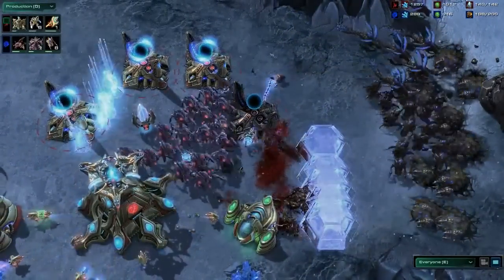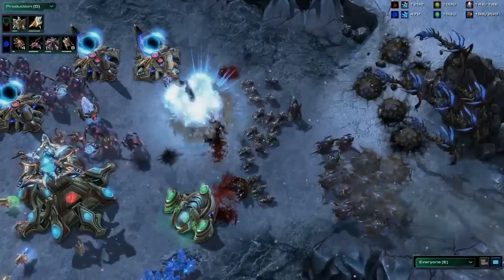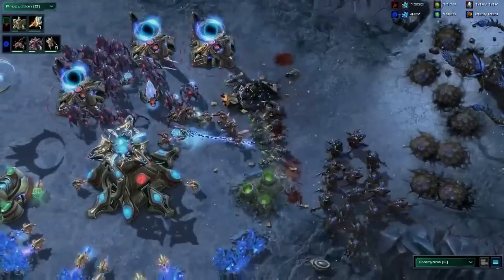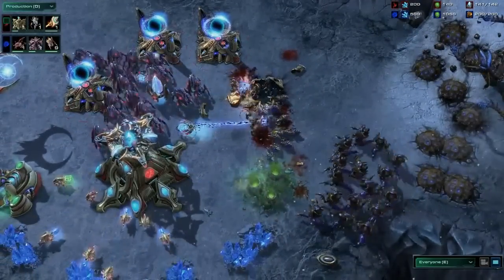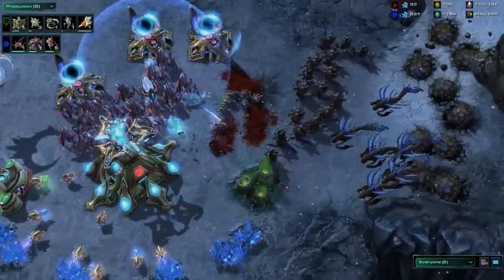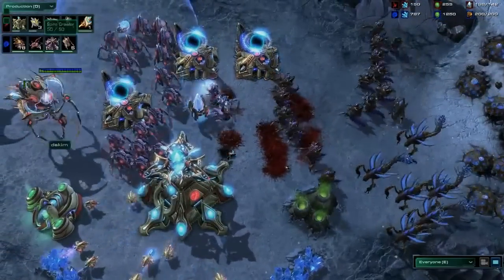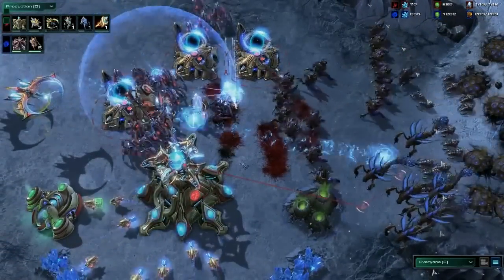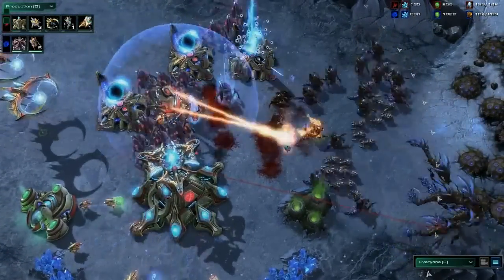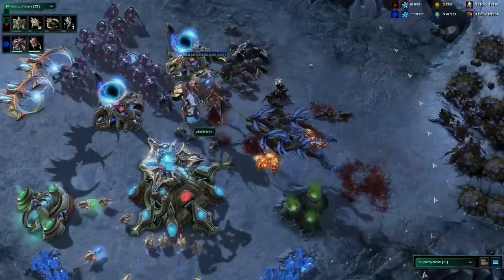The Zerg player lands in those swarm hosts and starts using locusts to lay waste to the Protoss third. The oracle that was initially used for harassment can now cloak all those units — a great ability. Zerg does not have detection. It tries to go for the abduct but accidentally whiffs the oracle, has to go for a second round, and manages to pick it off. The vipers are biding their time, waiting for the right opportunity to abduct Protoss units. Another warp-in round of zealots comes out from Protoss, but the locusts backed by hydralisks are just so powerful.